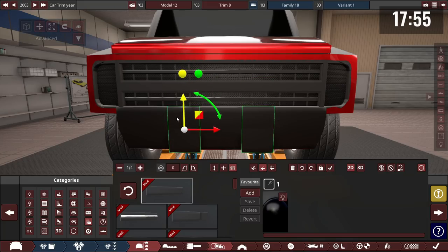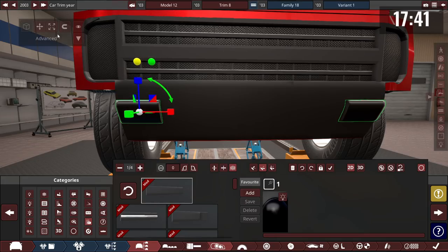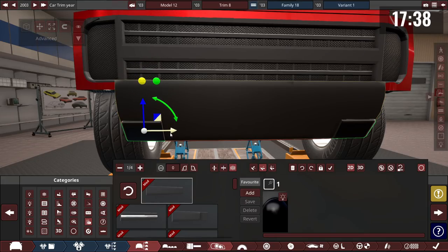The group converts torque figures — 334.8 Newton meters is about 247 pound-feet. Someone admits they don't have a lot of torque because they have a small engine. Another jokes: 'No replacement for displacement — oh wait, I don't have the biggest engine.'